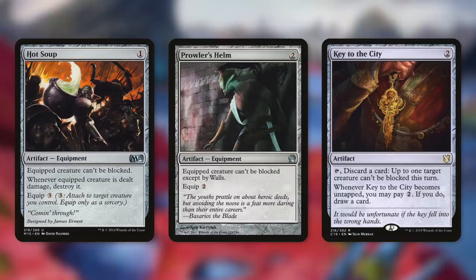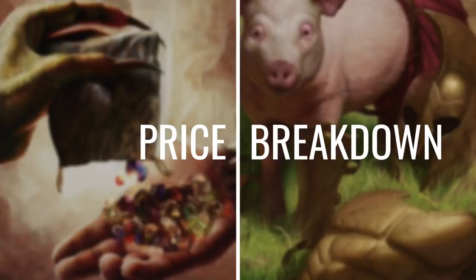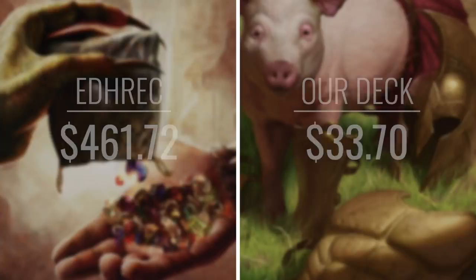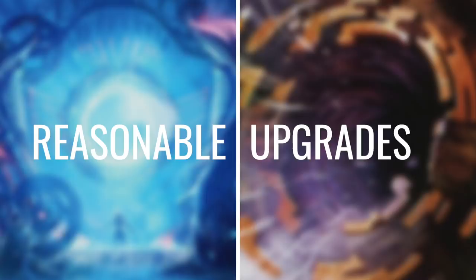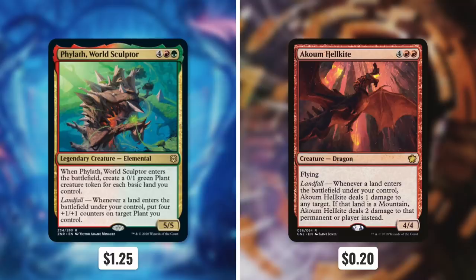A huge thanks to my patrons for picking Rada and supporting this channel — I truly couldn't do this without you. Now that we've talked about all the spells in this deck, let's talk about price. The average Rada, Heart of Keld EDH Rack deck is going to set you back $461.72. Our deck is much more affordable, coming in at $33.70. I've been doing seemingly random budget amounts lately under $50 — the reason is I'm just trying to show that you can make an effective deck on pretty much any budget. Some commanders lend themselves to be more expensive, and others lend themselves to be more budget-friendly.